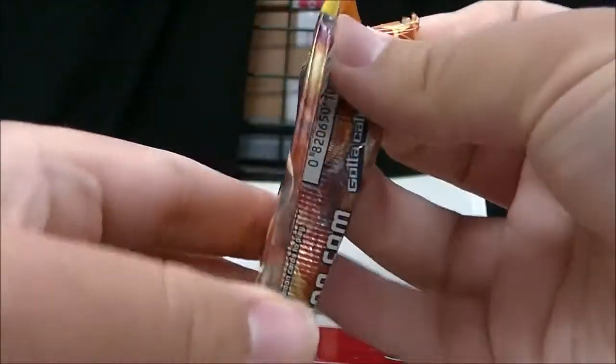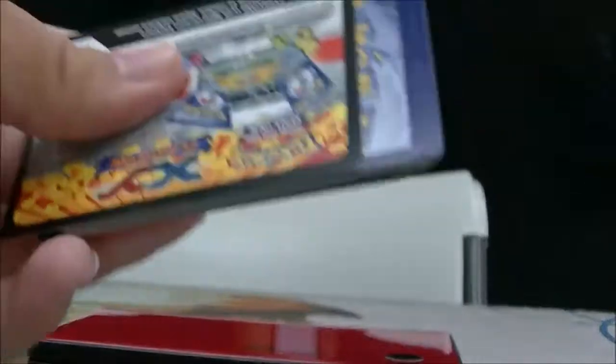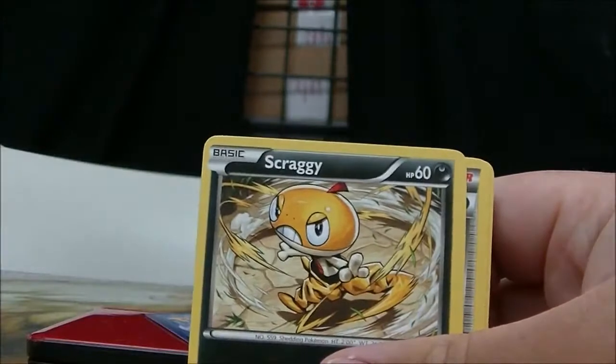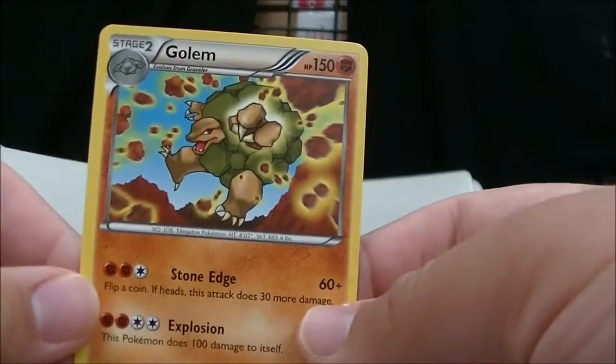Here's another Flash Fire. I got Ponyta, Scrappy, Goomy, Litleo, Scraggy, Pokemon Fan Club, Floette, and Furfrou. The reverse is an Espurr — super. And the rare is a Golem. Not bad.